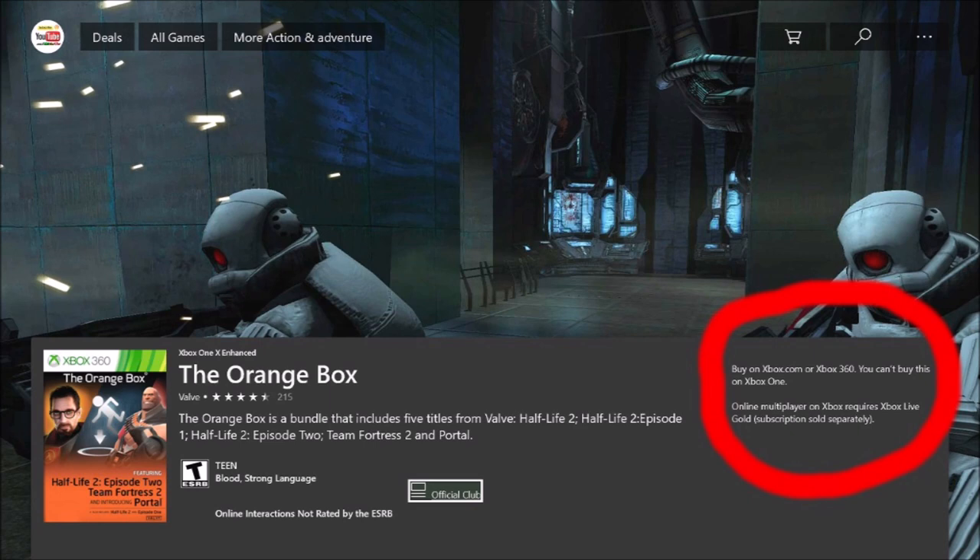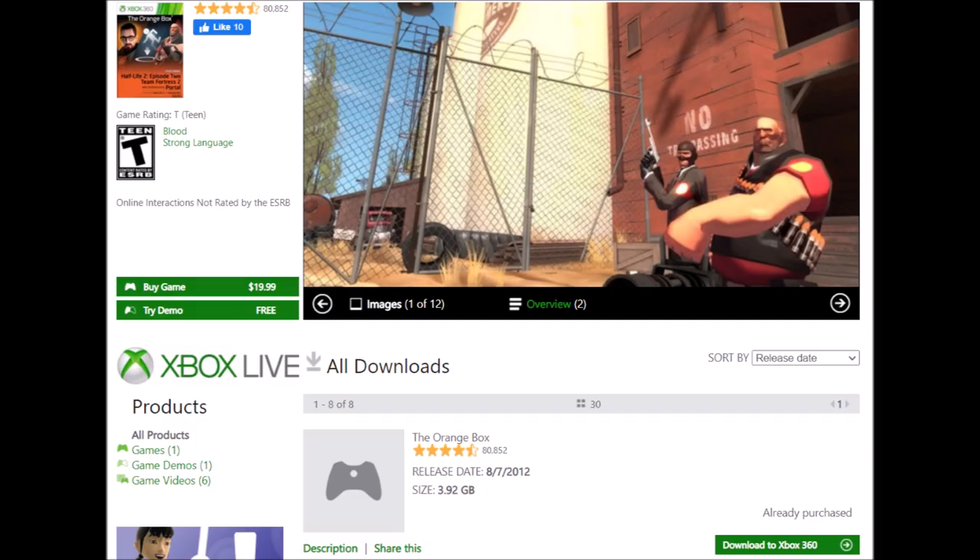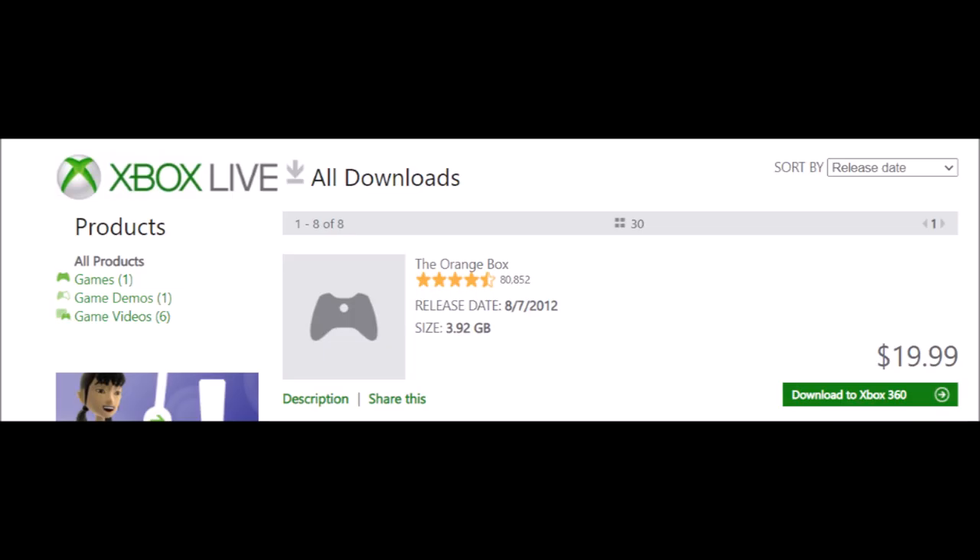The third option is a bit more complicated, but it's mainly for anybody like me that no longer has the Xbox 360. You can buy this game off of the link I'm going to put in the description of this video — and once again, it's $20. This link is considered the Xbox 360 Marketplace Online. I wanted to answer as many questions as possible because I went through all of this with my 'How to Get CSGO on Xbox One' video.